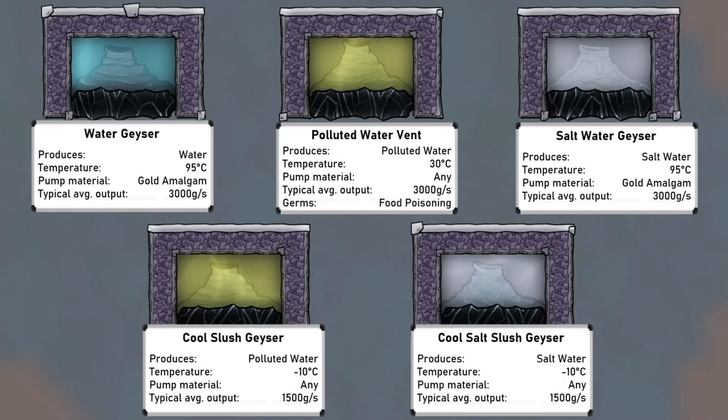Having covered the basics, I'll now look at all the geyser types, starting with water geysers. There are five of these, which produce different types of water at different temperatures. Naturally water is incredibly useful, and is the sustainable source of oxygen with electrolysers. Beware that the polluted water vent output has food poisoning germs, so if used for food, be sure to clean this. Capturing these is fairly easy, but there are two key points to mention, and the first is storage.